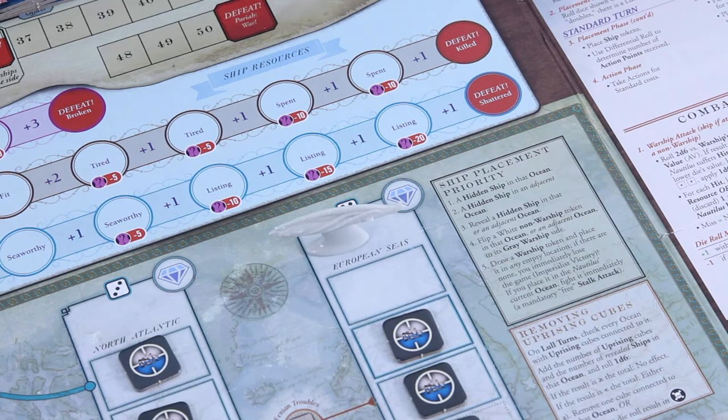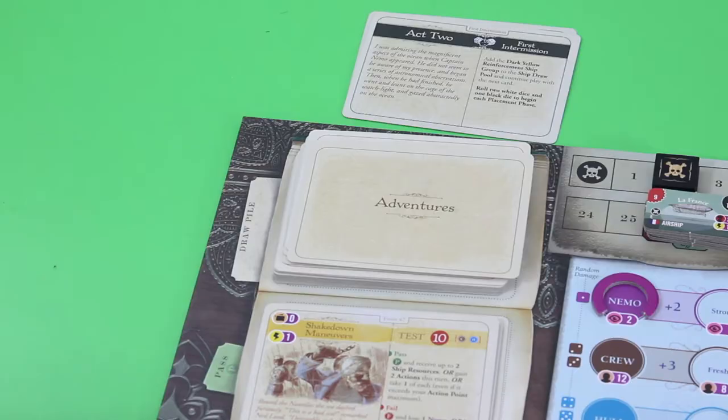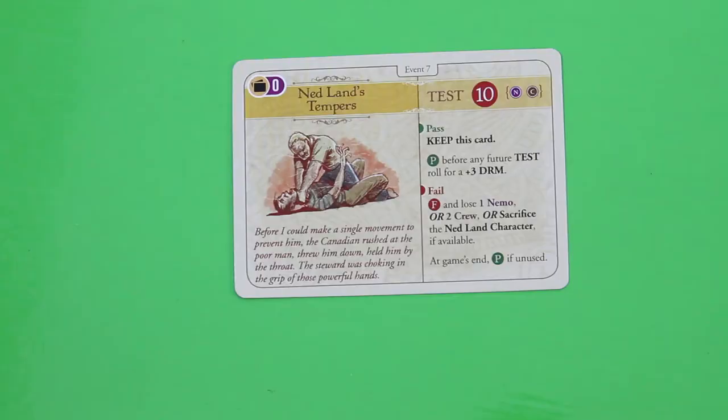Let's draw our next adventure card — Ned Land's Tempers. 'Before I could make a single movement to prevent him, the Canadian rushed at the poor man, threw him down, held him by the throat.' It's another test. If we pass we can keep this card, and we could put it into our pass pile before any future test roll for a plus three DRM. If we fail, we lose one Nemo or two crew, or sacrifice the Ned Land character if available.